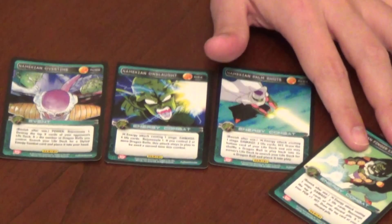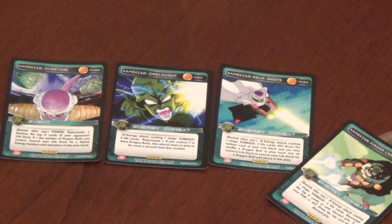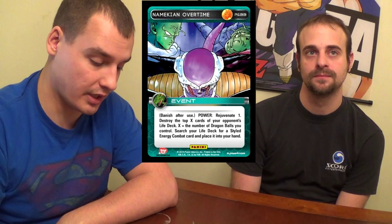So with Namekian style, we chose mostly the obvious ones. Overtime is a clear winner here. It's an event with a lot of people not running spheres or just not taking advantage of them right now.